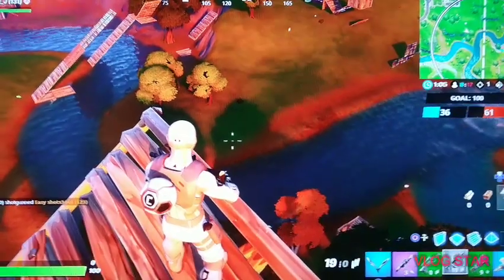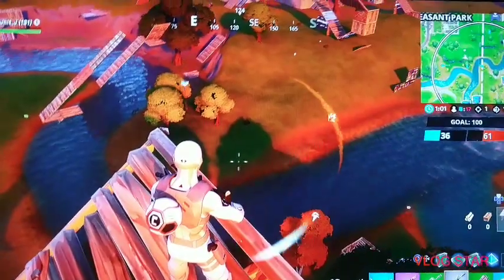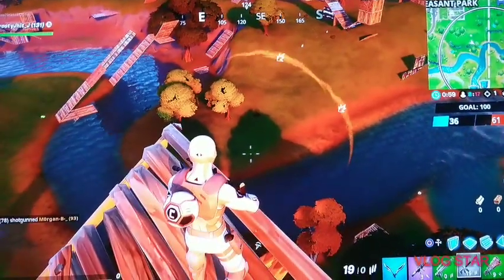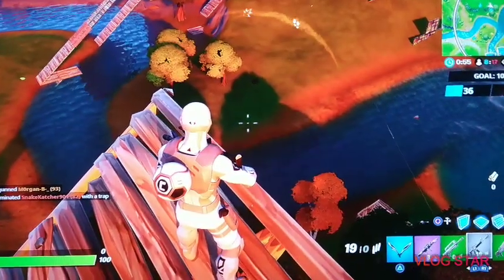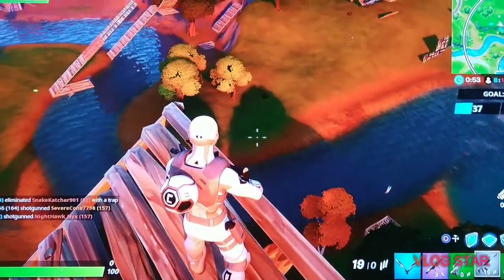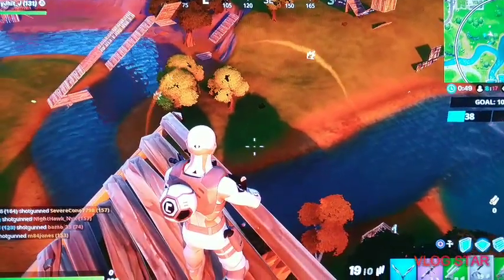Right now we're going to do the shoot ammo crate, descending 200 deal damage challenge. I'm going to show you guys how to do it. First, you need to get a burst or an AR, find the ammo crate, shoot it, and then deal the 200 damage.